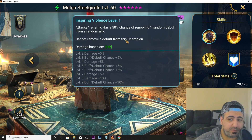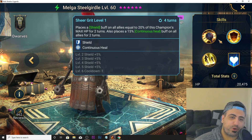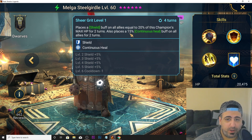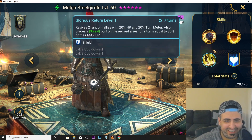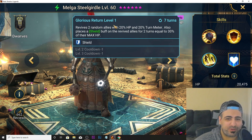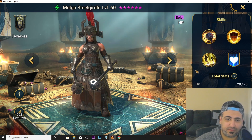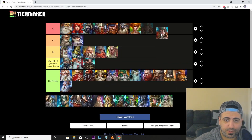Malga Steel Girdle's A1 has a 50% chance of removing one random debuff from a random ally. Her A2, Sheer Grit, places a shield on all allies equal to 20% of her max HP for two turns and places continuous heal on all allies for two turns. Her A3 revives two random allies with 20% HP and 20% turn meter, placing a shield on the revived allies equal to 30% of their max HP for two turns. She also has a universal aura skill — she's S tier.